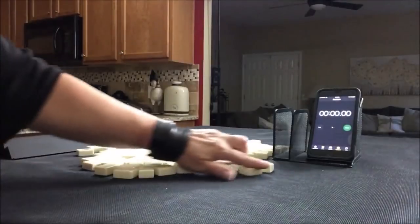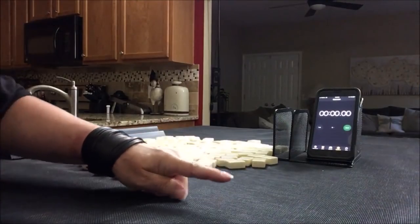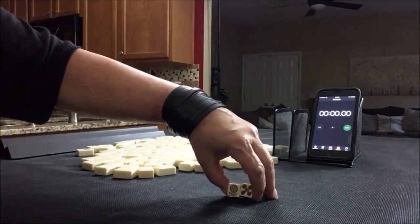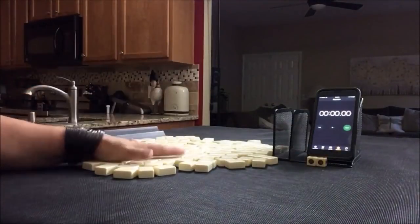I'm going to roll these dice just to randomly determine if we're player 1 or player 2. Player 1 will be odd, player 2 even. I rolled an 11, which is an odd number, so we're going to be player 1. I will get 28 tiles.